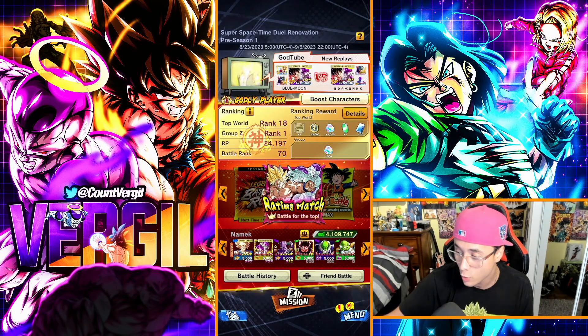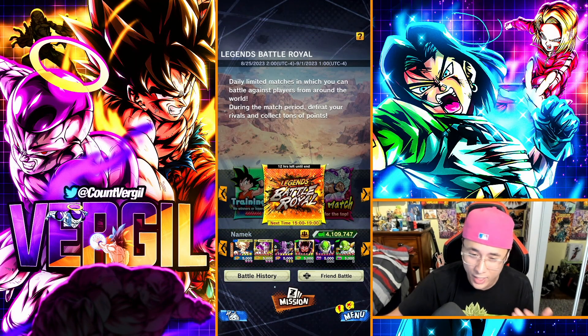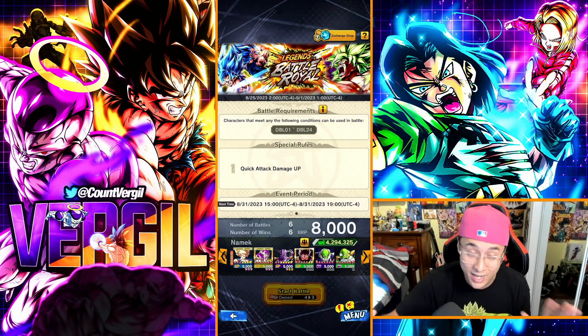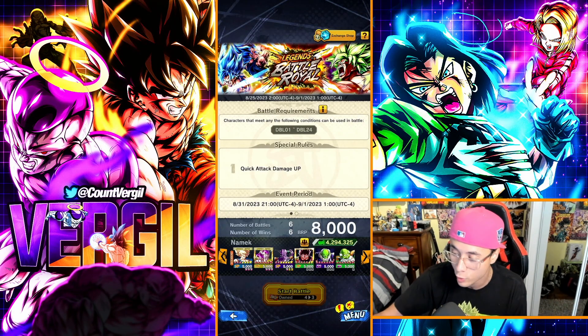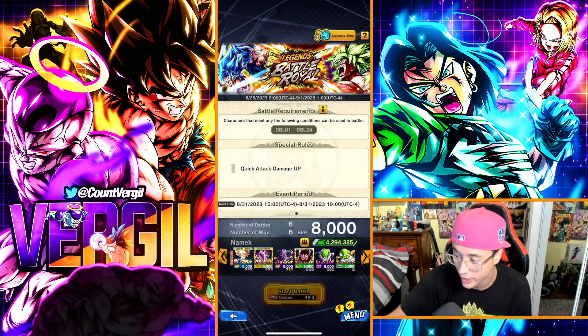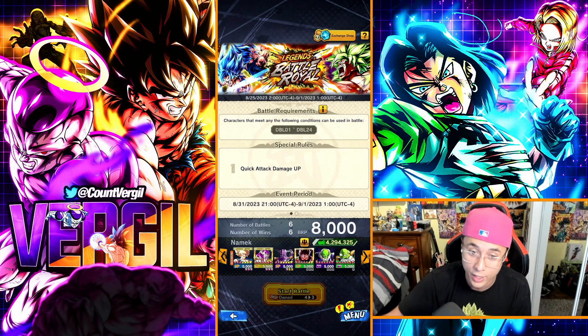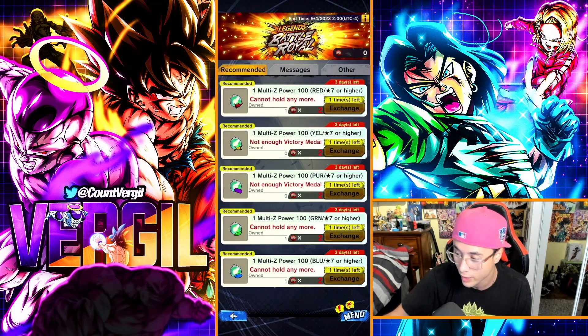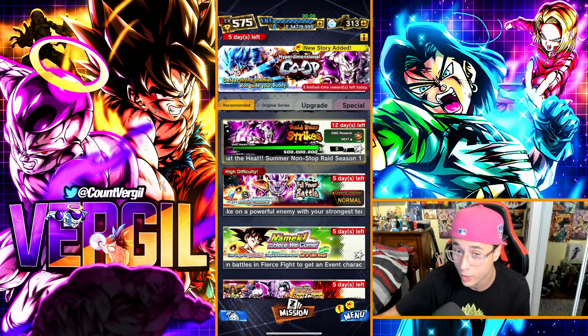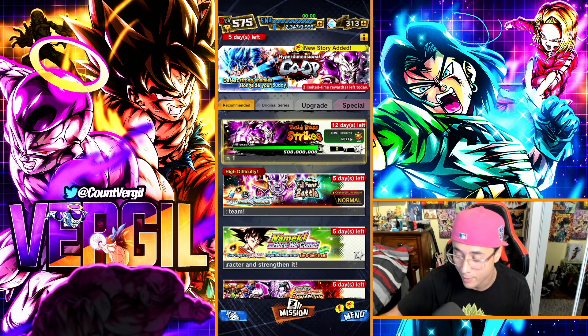The second new thing is the Legends Battle Royale — today is actually the last day to complete it, but they release it every couple of weeks so if you miss it, it'll come back. You get a total of 300 chrono crystals from it. It's very easy to complete: use certain characters, win matches, and collect your rewards including Z power, erasers, and items from the exchange shop.